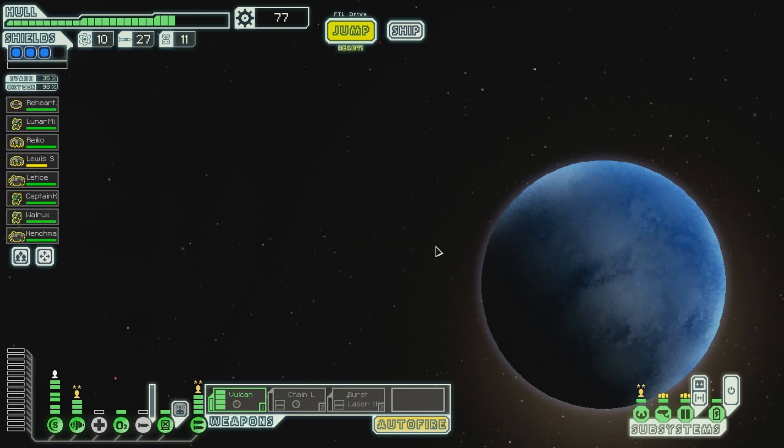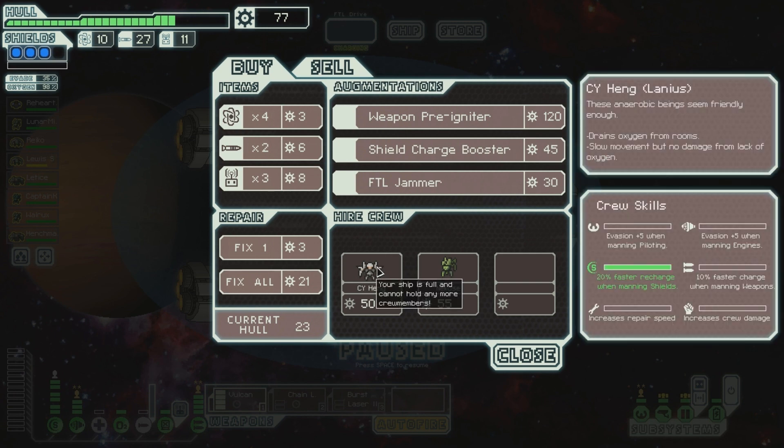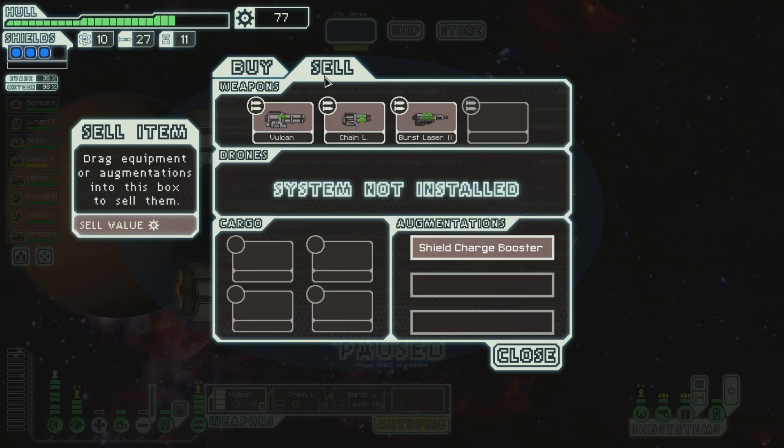Let's go to the store and see if they've got anything special. You receive a message from a nearby station: the metal demons have come to absorb your very being, but it's not too late to prepare for the worst. It appears that was an advertisement for a space doc. They've got a Lanius - these anaerobic beings seem friendly enough. Drains oxygen from rooms, slow movement, but no damage from lack of oxygen. Interesting. FTL jammer, shield charge boost - that's also nice. Weapon pre-igniter: weapons are made immediately available after an FTL jump. Does that mean they can immediately fire? If so, I want that.